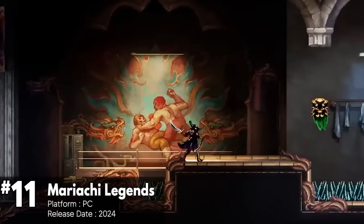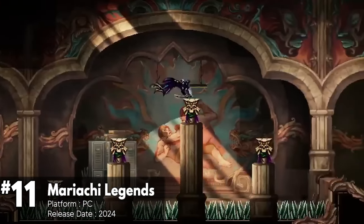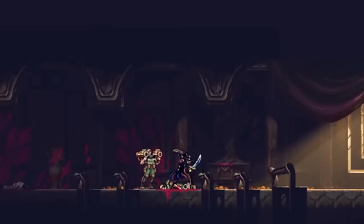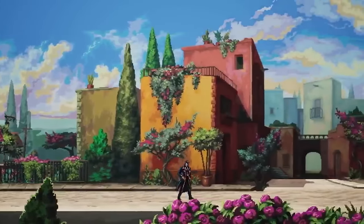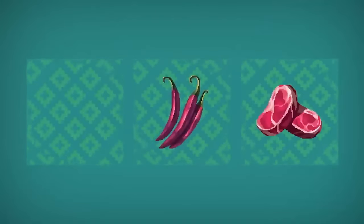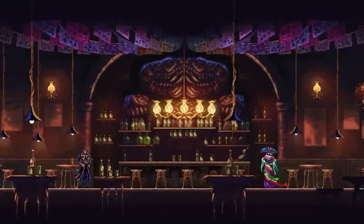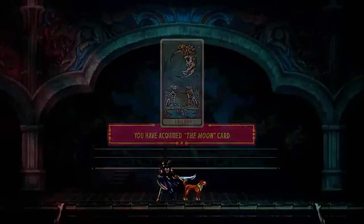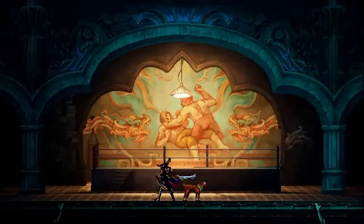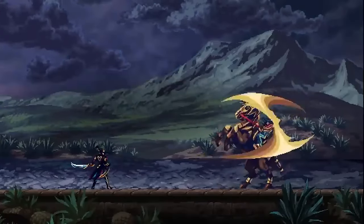Mariachi Legends is a deadly action platformer that combines side-scrolling beat-em-up gameplay with vibrant Mexican culture. The game features responsive, fast-paced combat demanding precise timing and reflexes, fighting against waves of enemies. Players explore vast, branching levels rendered in meticulous detail with beautiful pixel art, and can enhance their abilities with tarot cards or modify their gameplay with unique modifiers. The gameplay is peppered with flexible RPG mechanics that reward exploration and puzzle-solving with powerful new gear, crafting materials, cooking ingredients, and challenging alternate areas tied to the day-night system.